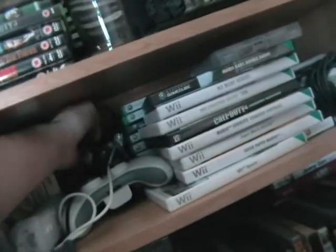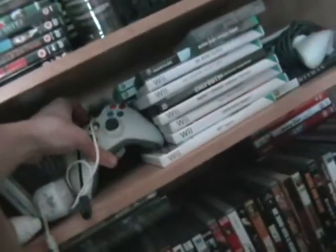Mario Kart DS — got that the other day, good game. Pokemon Diamond — I haven't played a Pokemon game in about 10 years so that's going to be quite fun. Got that with the free Nintendo cover. There's a GameCube pad at the back, a wireless Xbox 360 controller, and a wired one. My Spanish Coach — I thought it looked quirky so I got it.